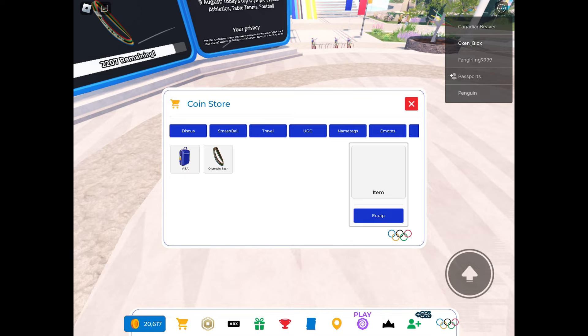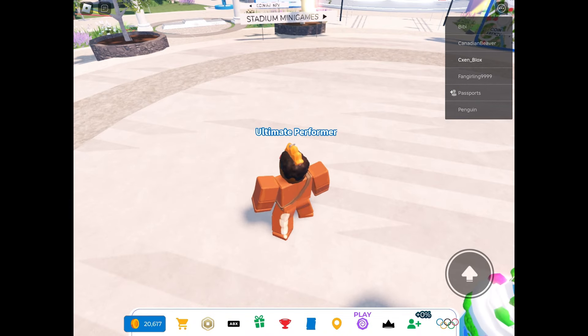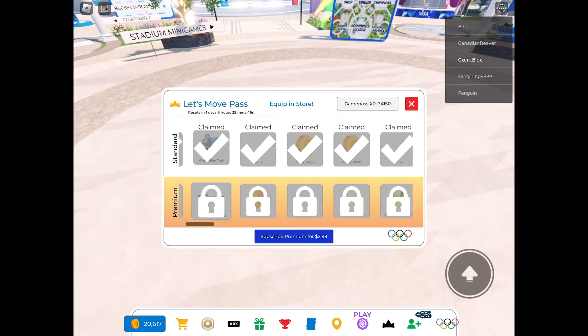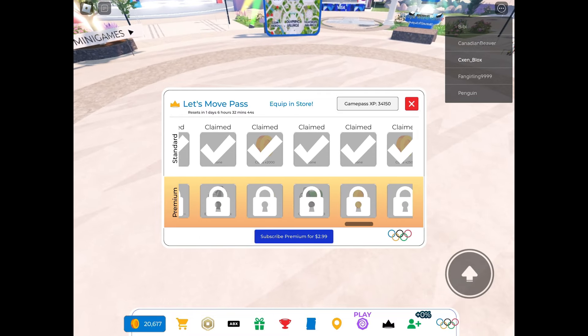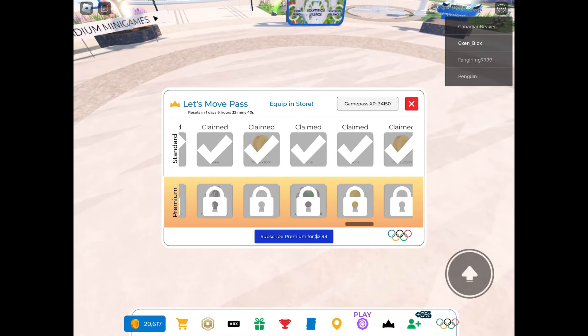You basically have to get 20k coins to purchase it. I will teach you guys how to earn coins in this video. Click the crown button in the bottom of your screen. Here is the pass — you can earn XP by playing different mini-games in this game. This is one of the easiest ways to earn coins.